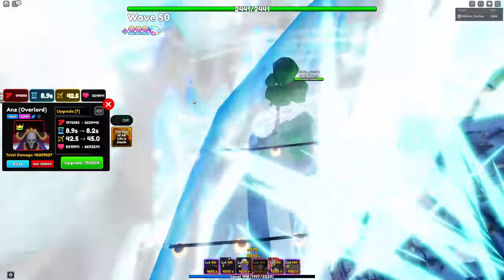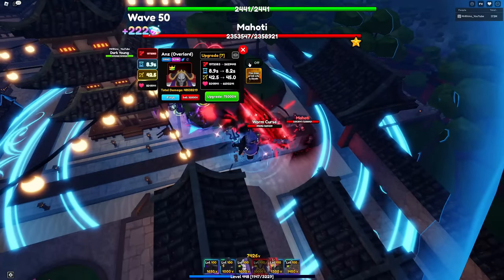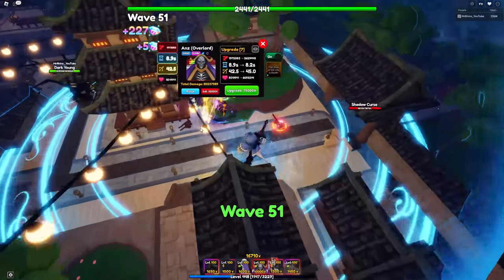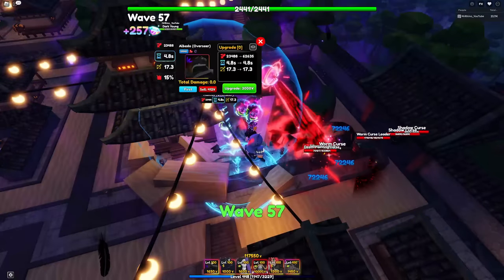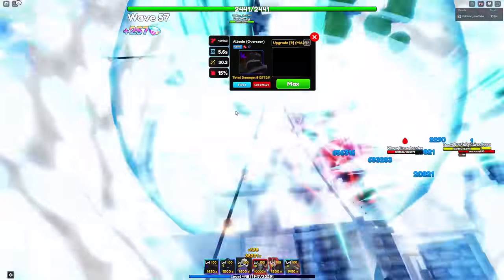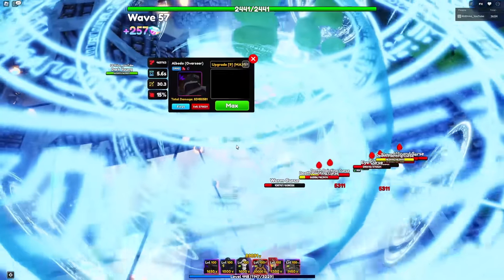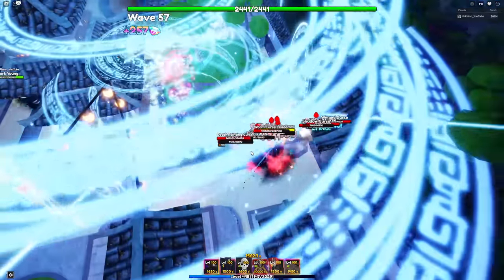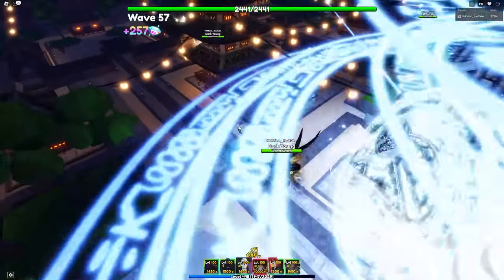We can get Ines to his full AOE now — I am so happy! There are already two Dark Youngs on the map. I'm so relieved we finally got him to full AOE so we don't have to rely on Ria Devil Princess, who doesn't do anything. Let's turn on his ability. Now I just need money to max upgrade Ines Overlord and Albedo as well. Placing Albedo in the middle actually reaches the whole area — not bad.